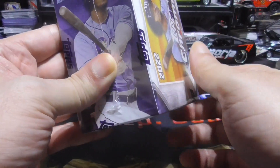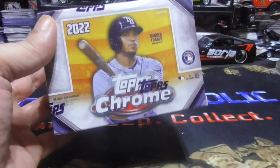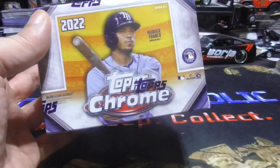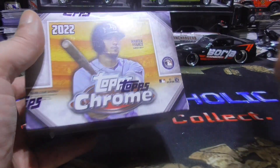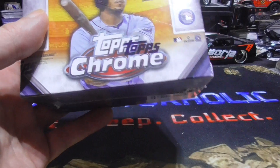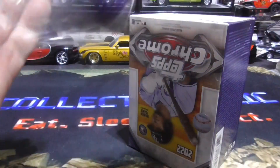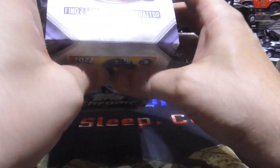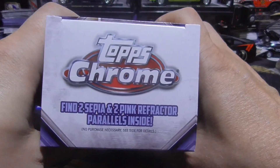So I got this box of Topps Chrome at Walgreens actually — they had a whole bunch of them today, about six or seven of them. Grabbed one. Let's see what I can pull out of here. Probably nothing, because all the good cards probably went when they first came out, but you never know. Find two Sepia and two Pink Refractor parallels inside.